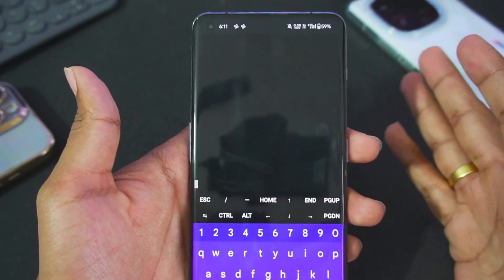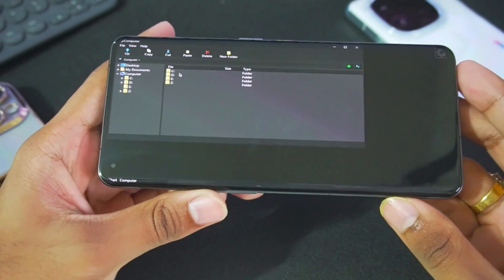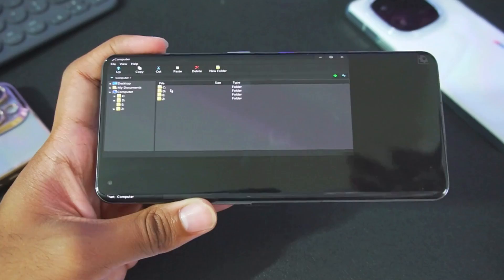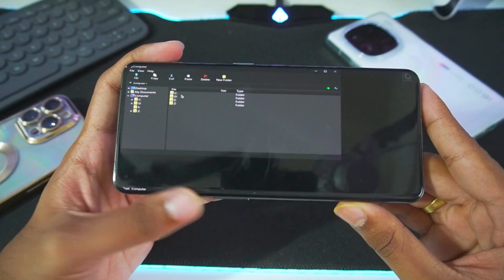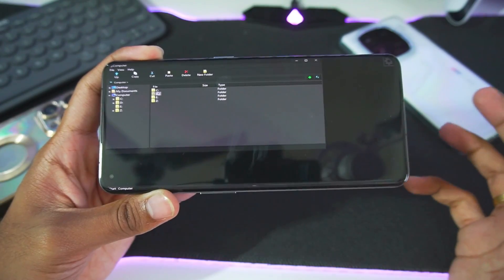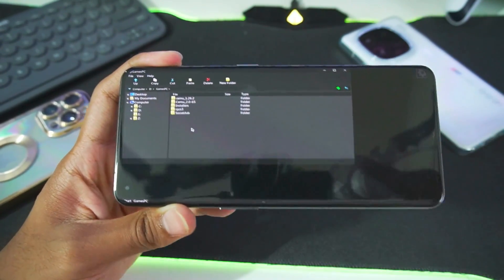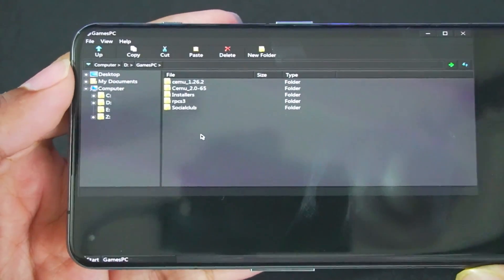CEMU is a completely open source Wii U emulator which is available on its GitHub page. You can pick up its latest releases — even the experimental builds work on the Mobox emulator for Android. To start using CEMU on Android, you can try out these two builds. The first one is CEMU 1.26.2, which is the stable CEMU Vulkan build.